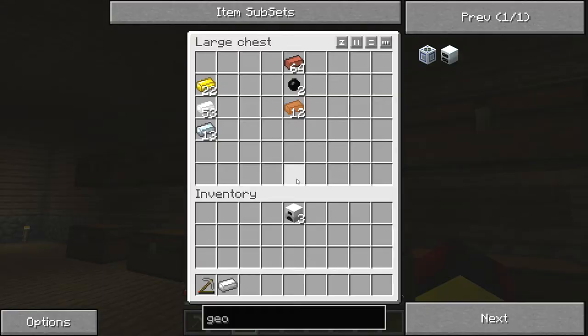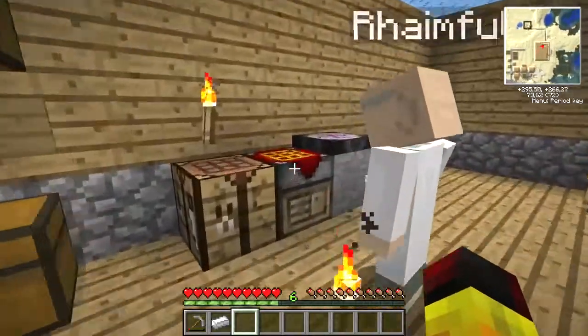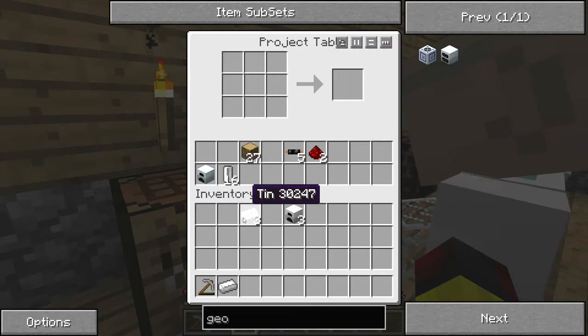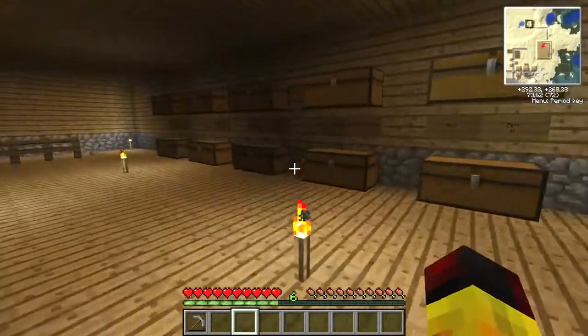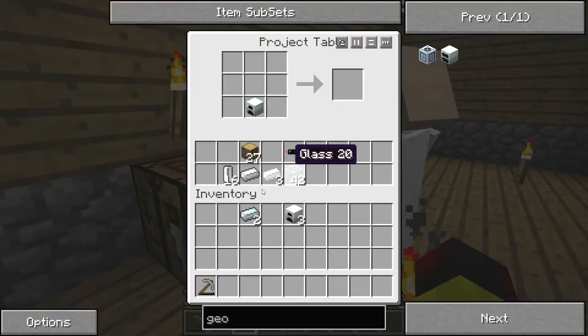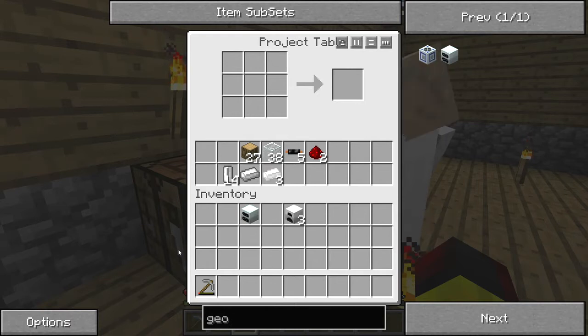C'est quoi que tu essayes de faire, en fait, pour que j'essaie de voir? Le géothermal générateur. Je vais faire des anti-cell. Attends, pourquoi j'ai plus de refined iron? Parce que j'en ai pas pris assez. Là, j'ai vu les verres. Parce que j'ai regardé le MK2. Et voilà — Géothermal Générateur! Donc on a un géothermal générateur, c'est une première étape.